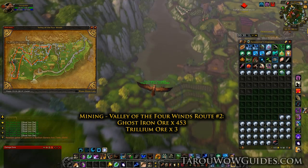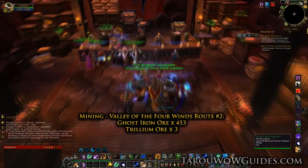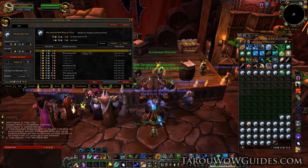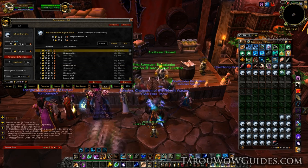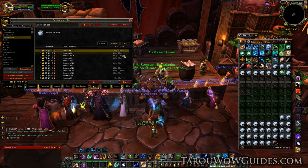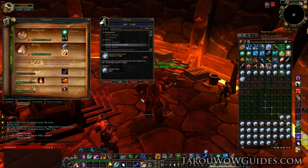Now we just head back to Orgrimmar and list everything up on the Auction House. First though we're going to compare prices for ore vs bars — it's a pretty common question I get. In this case bars are a big enough difference to warrant smelting them. Or is it? I'll let you know at the end of the video if it really works out.